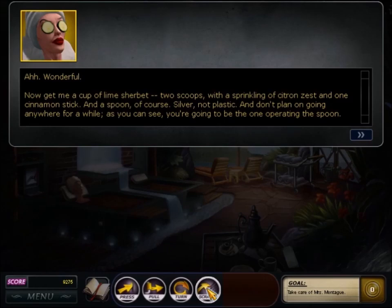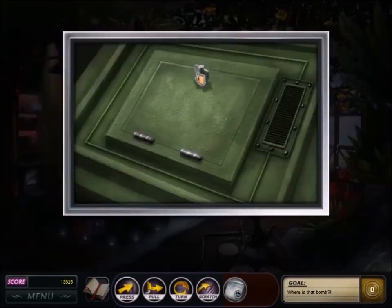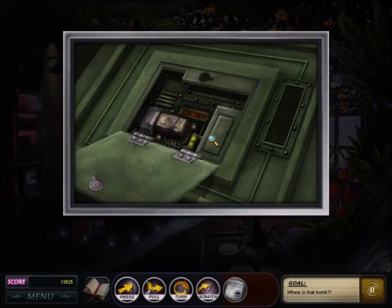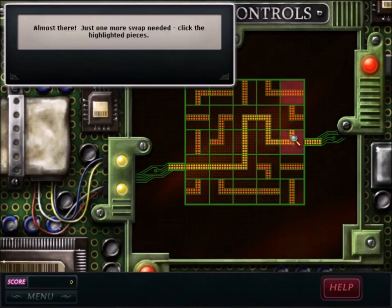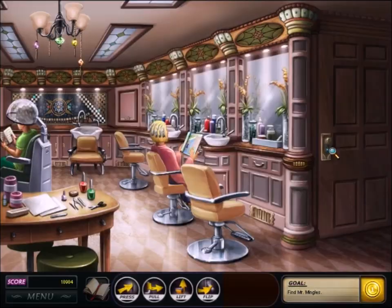Mrs. Montague falls asleep and Nancy looks for the bomb. The first part is figuring out where the bomb is — the closer your cursor is to the bomb, the louder the beeping noise. The bomb's in a shower head. When you find the bomb, you get a diffusing puzzle: a five-by-five grid with pipe-like pieces you swap to form a complete pathway from left to right. If you run out of time, the puzzle restarts. I don't think the game gives players enough time, so I usually click outside the game's window to pause it.